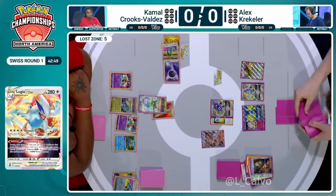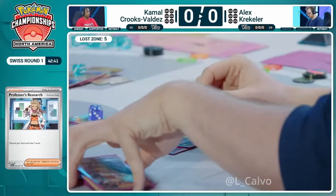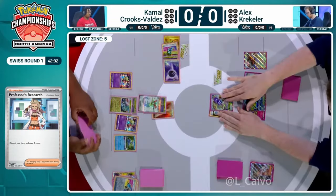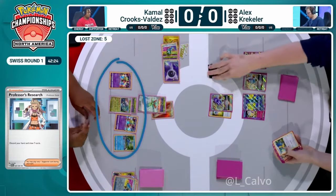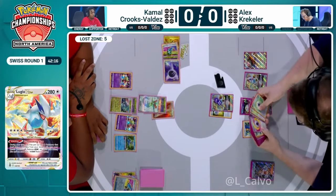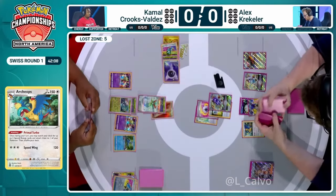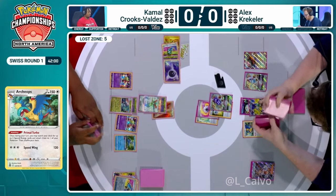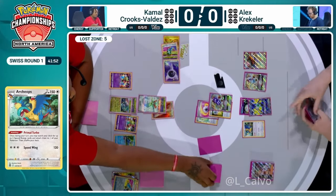Eventually Kamal will realize there's no Cinccino whatsoever in this deck. The Lightning Energy in Alex's list allows him to be even more aggressive with Iron Hands. Alex is going to try to win without dealing with Dragapult too much — going for bench prizes instead, and he has Iron Bundle to do so as well. The V-Star Power ability on Lugia V-Star — Summoning Star — brings Archeops out of the discard pile directly onto the field.